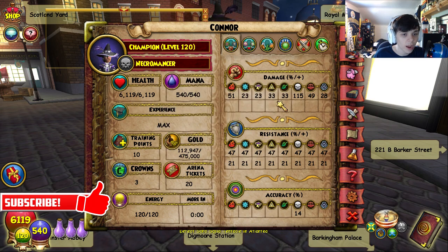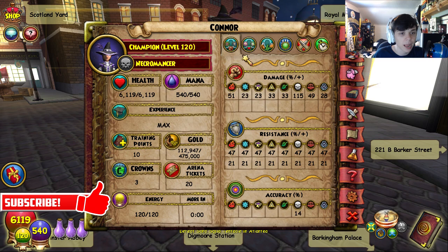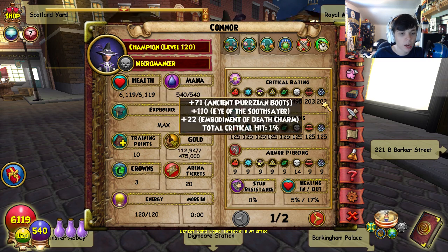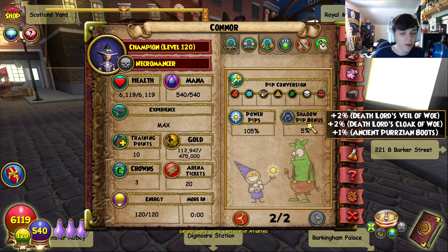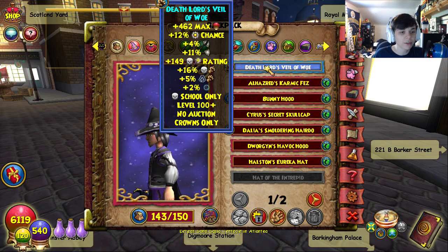This is all my health and stuff. I have 115 damage, 47 resist to everything, 14 accuracy, 495 crit - I wish I was a little higher - 14 armor piercing, 5 incoming and 17 outgoing, 105 power pip percentage, and 5 shadow pip.